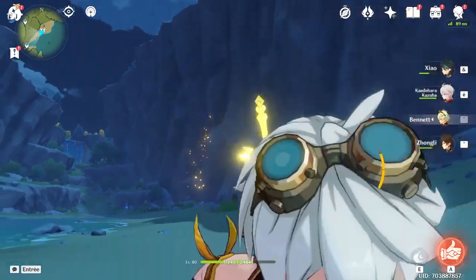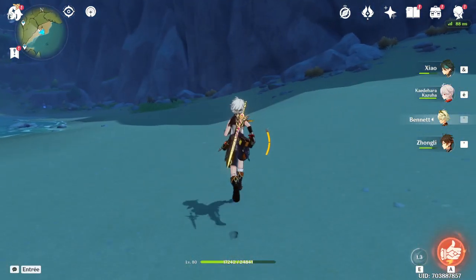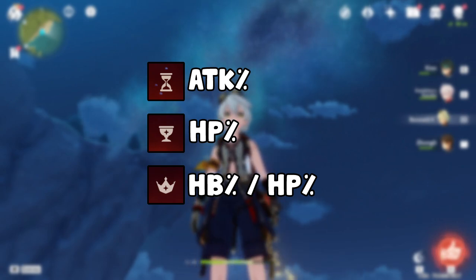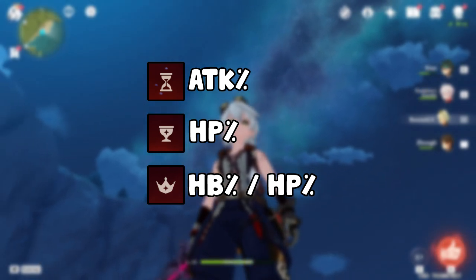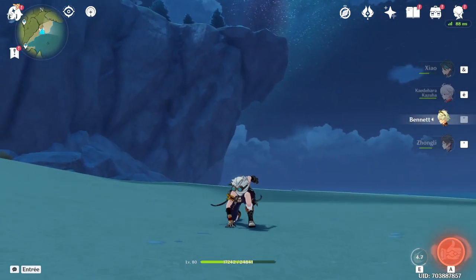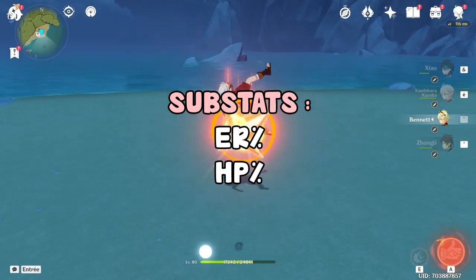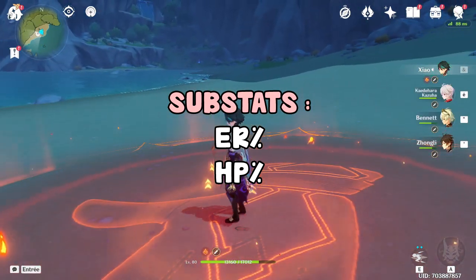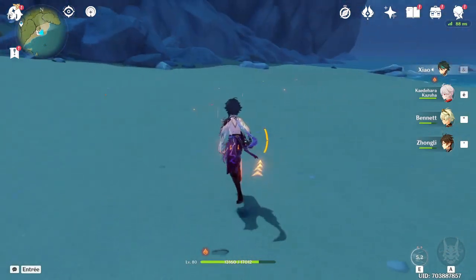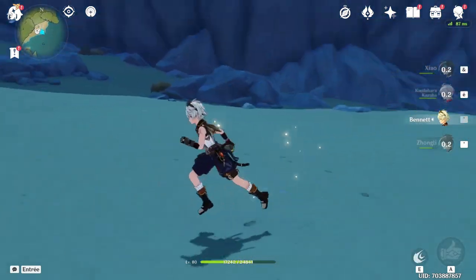For artifact main stats, it's pretty flexible. Generally you want energy recharge on your Sands, HP percent on your Goblet, and Healing Bonus or HP percent on your Circlet. The most important thing is getting the best substats. Bennett's main value is the attack buff, so the main stats don't interfere with that much — just focus on strong substats. For substats, prioritize energy recharge first, then HP — flat HP or HP percent all work. Energy recharge is the most important substat to stack.